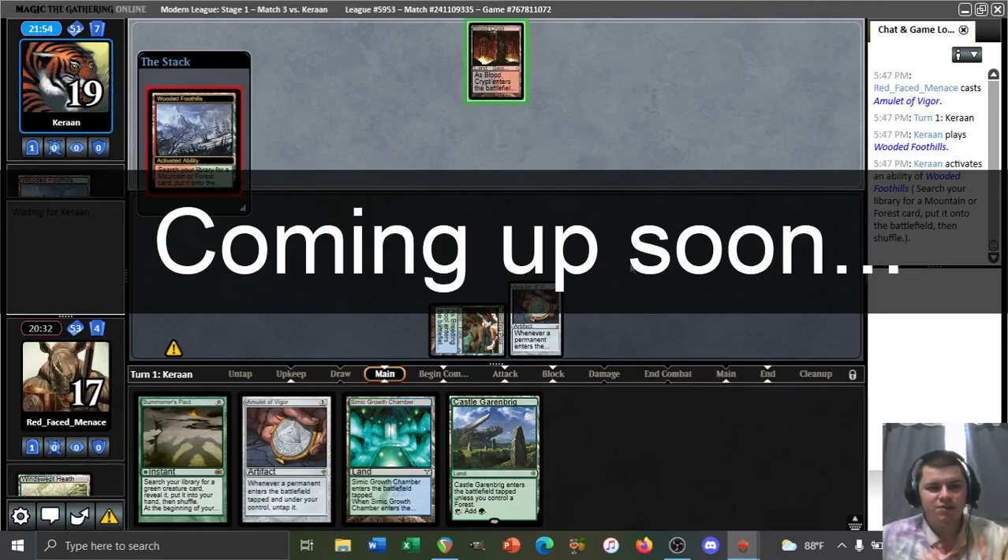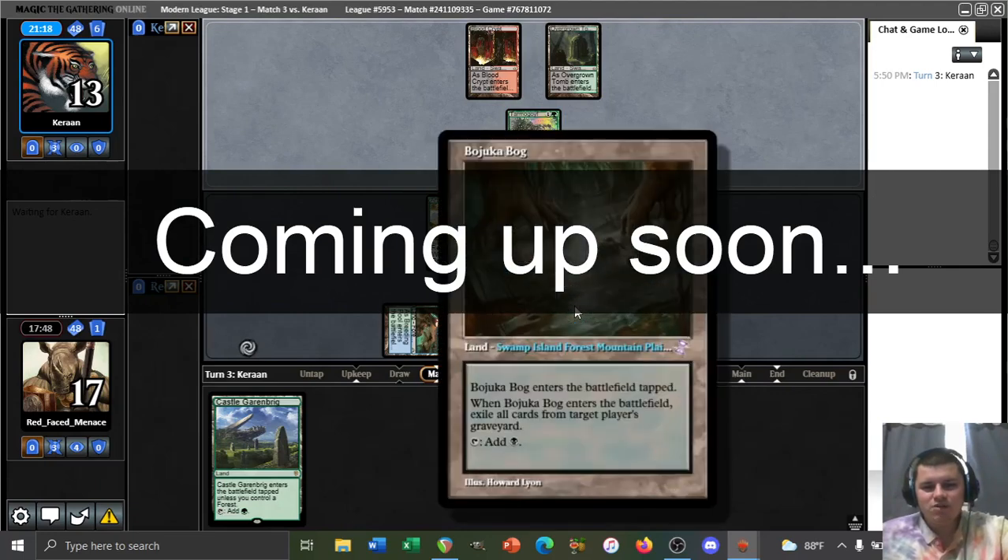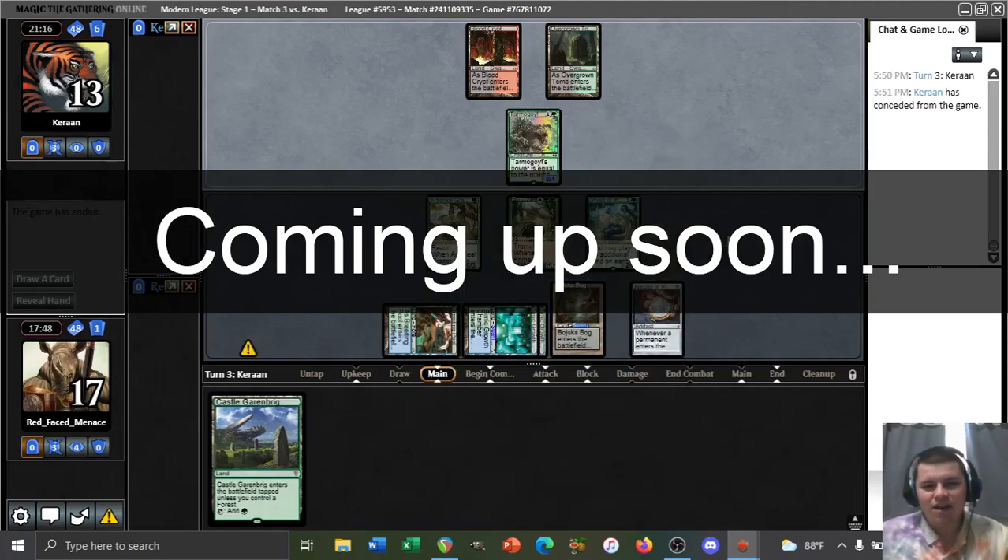Fetch, shock, play channeler — that's what you want to do, opponent. Fetch, shock, play channeler. Remember when I said Bojuka Bog is good and I would like to play it in the main deck? Boom.